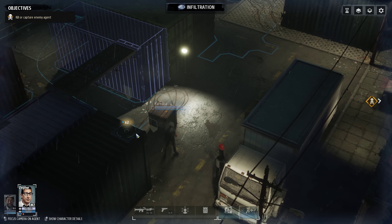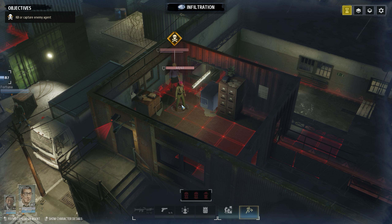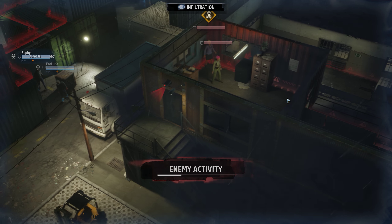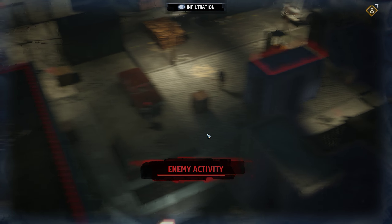Zephyr will knock out the agent, and Fortuna will knock out the other one. Zephyr will run past through here and over to there — I think he can move through here. We'll knock her out, get to the door, look inside, and see how we can actually do this.